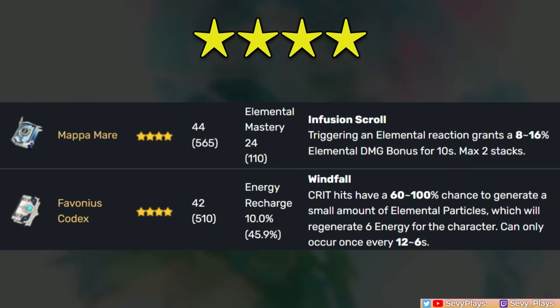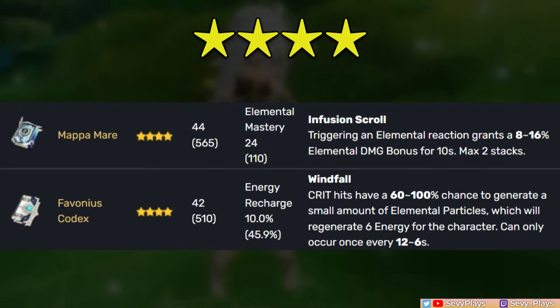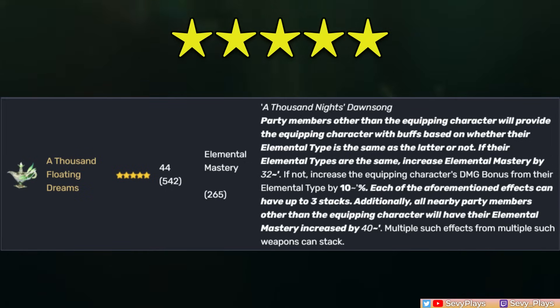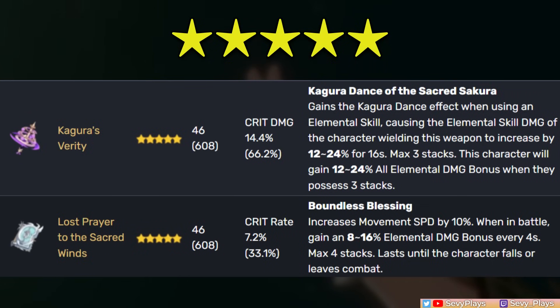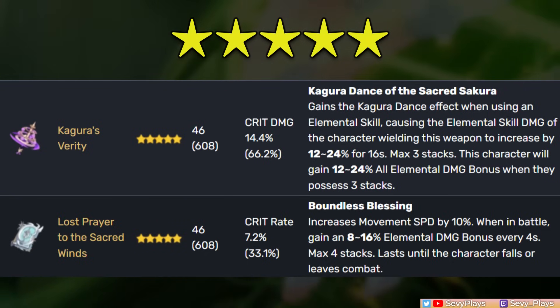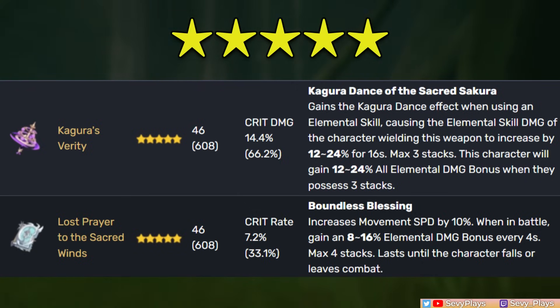For 5-star options: A Thousand Floating Dreams is Nahida's signature weapon, giving the highest EM of any catalyst by far, with a passive that synergizes perfectly with her playstyles and provides a small EM buff to teammates. Kagura's Verity is another top 5-star option thanks to its crit damage stat and skill damage buff. The Lost Prayers is a solid 5-star choice — mainly a crit rate stat stick and more accessible than other 5-stars via the weapon banner or standard banner pulls.